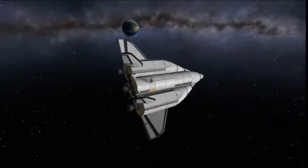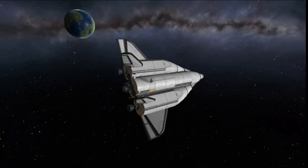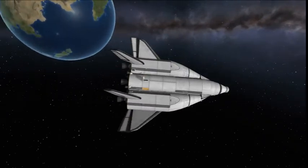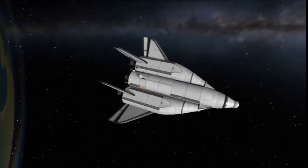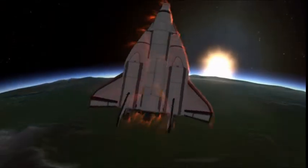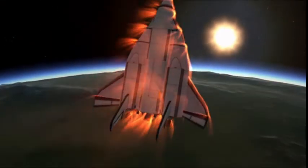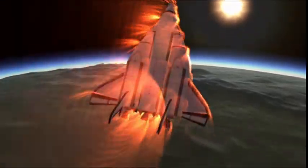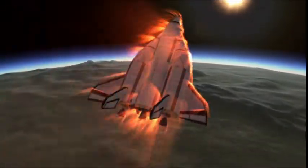Upon transferring the crew, we begin heading home. This vehicle has great flight characteristics, but only when the fuel tanks are empty. I know that makes no sense, but it's true. And it can actually do a full belly flop maneuver that is perfectly stable in Kerbin's atmosphere, resulting in a two-pass aero-brake cycle, allowing you to slow down enough for actual re-entry.